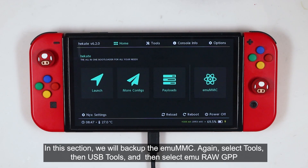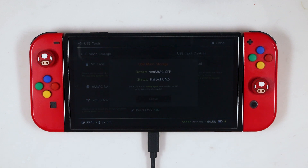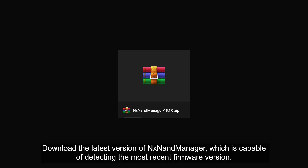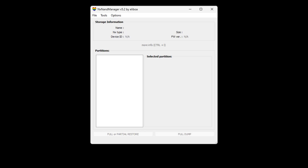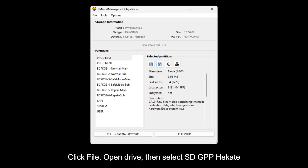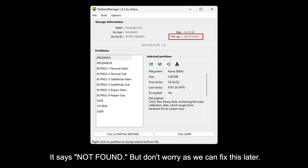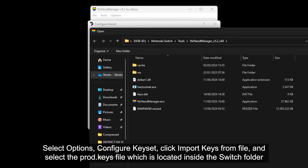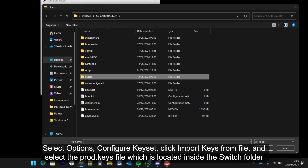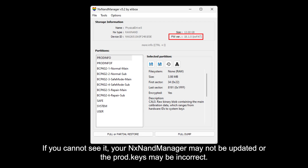In this section, we will backup the EmuMMC. Again, select Tools, then USB Tools, and then select MURAW GPP. Download the latest version of the NX NAND Manager, which is capable of detecting the most recent firmware version — you can find the link in the description below. Now run the NX NAND Manager. Click File, Open Drive, then select SD GPP Hekate. At this point, the NX NAND Manager cannot detect the firmware version of the mounted NAND — it says not found. But don't worry, as we can fix this later. Now we will import the console keys. Select Options, Configure Keyset, click Import Keys from File, and select the prod.keys file which is located inside the switch folder on the SD card backup. Click OK and save it. Now you can see the firmware version of the mounted NAND. If you cannot see it, your NX NAND Manager may not be updated or the prod.keys file may be incorrect.